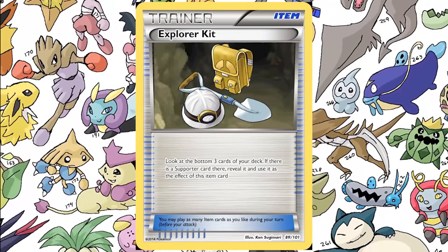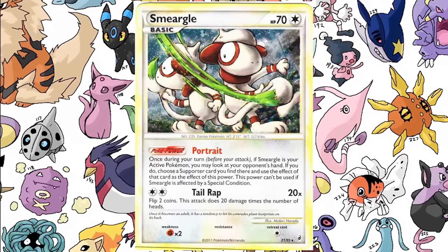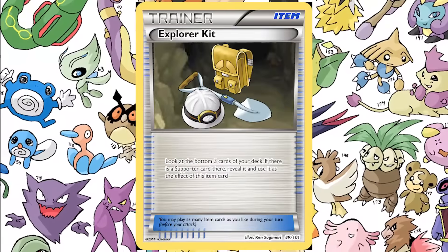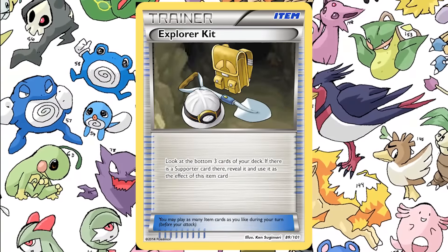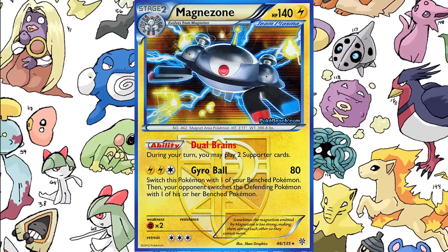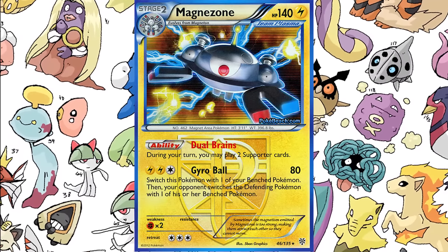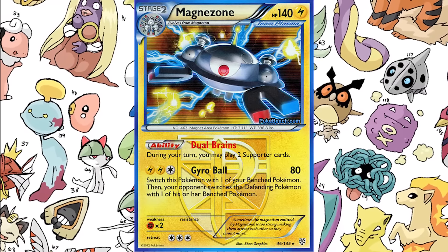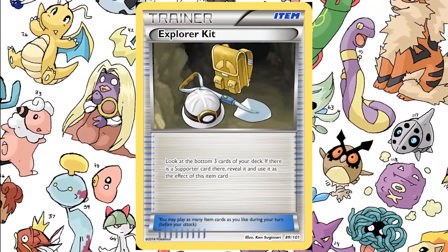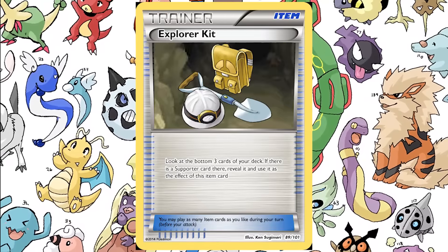Smeargle had the ability to do that in previous formats before Black and White. And right now, before the rotation with Plasma and Legendary Treasure and Boundaries Crossed, there's Dual Brains from Plasma Magnezone which lets you play two supporters in one turn. I don't think Explorer Kit is broken — it could be abused with Chris if Chris existed — but you're only looking at the bottom three cards, which is a limited number compared to four with Trainer's Mail. Let me know in the comments below what you guys think.